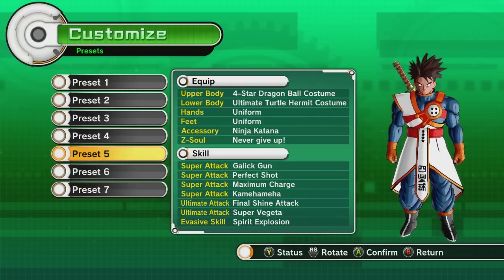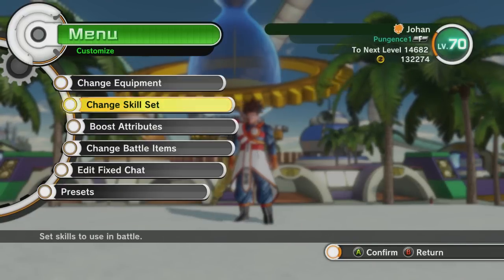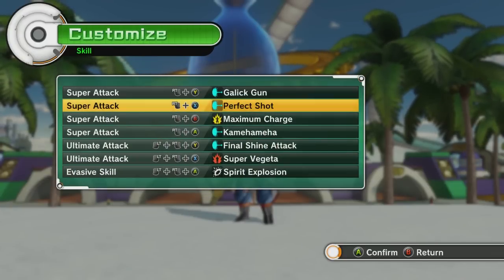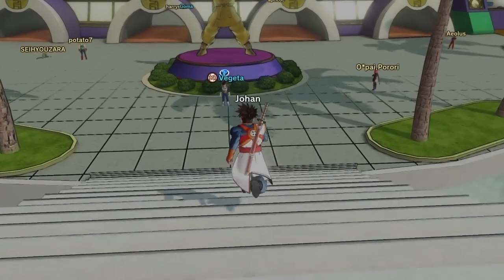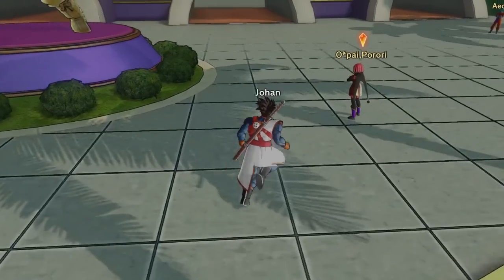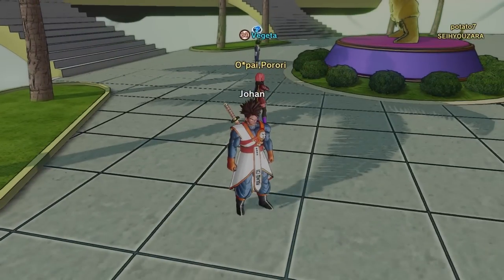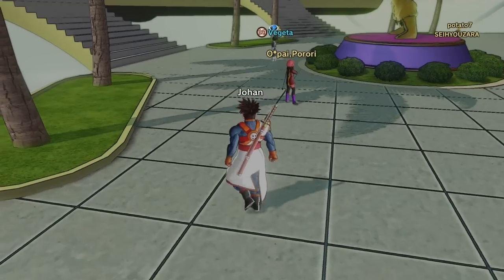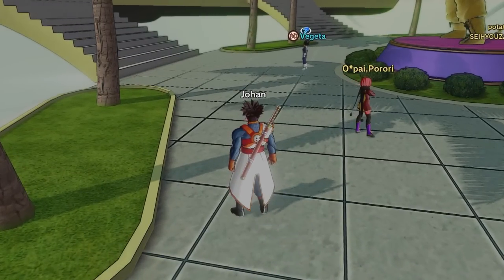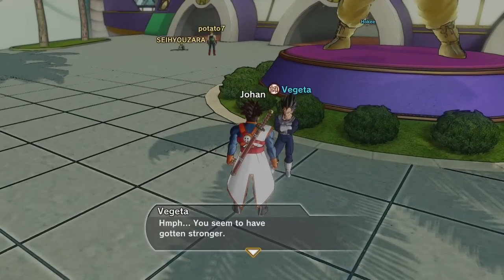We got Super Vegeta! I'm telling you, that took a while. So what you have to do — in case you guys don't know, a lot of you do know and were helping me get it — you have to do parallel quest 16 and then recruit Krillin. After you recruit Krillin, you keep destroying Frieza. He keeps transforming, powering up, and Vegeta comes to help. You have to let Vegeta's health go to the red — that's where I had a problem last time. I did what you guys said, followed your tips, and boom, got it! Basically what Super Vegeta does is it increases your strikes and your ki blasts and the ki blast supers, but it's more of a focus on the ki blast supers. We'll give it a try, but Vegeta is ready for some more training. Let's do this.